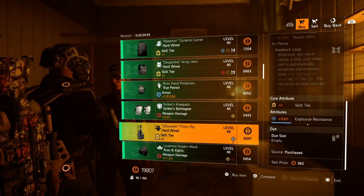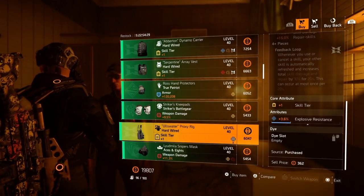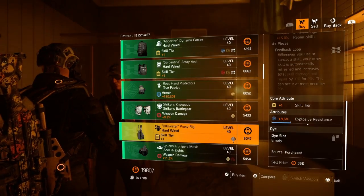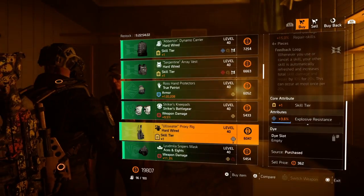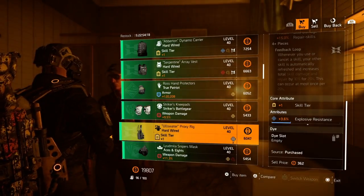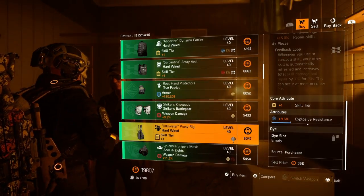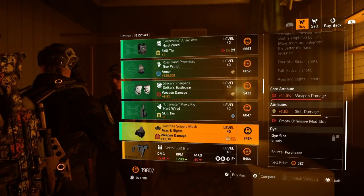Next is a Hardwired holster. It seems like lately they're really trying to get everybody to run Hardwired, because in every single vendor there are at least multiple Hardwired pieces available — whether they be crappy rolls or not, there are more Hardwired pieces than any other gear set. This one has plus one skill tier and 3.6% explosive resistance.